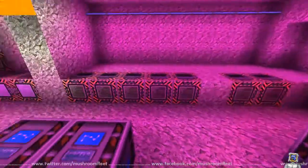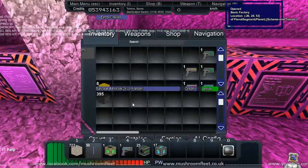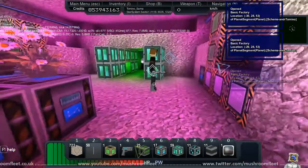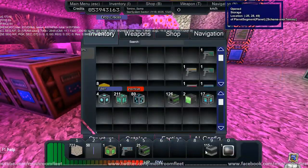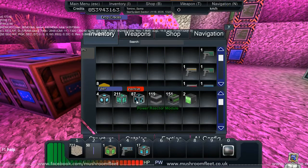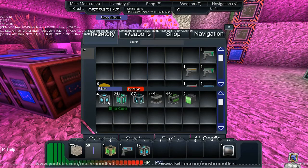We've gotten to a point where metal is becoming hard to find on the planet, but we are fully set up. Let's review the grand total: 211 power capacitors, 80 power reactors, 119 power thrusters, 151 salvage cannons — and another 25 salvage cannons, 59 power units, 11 more on top of that. We did good.